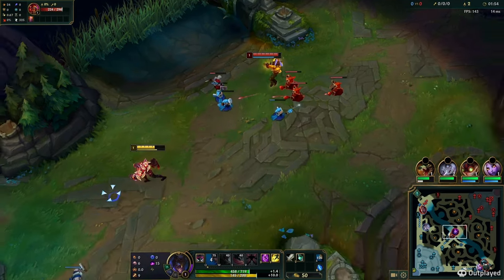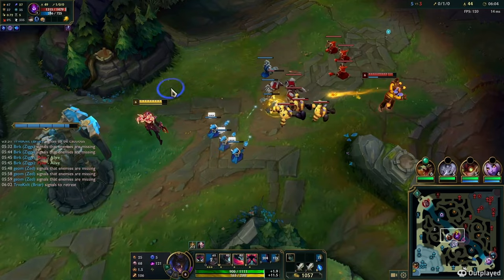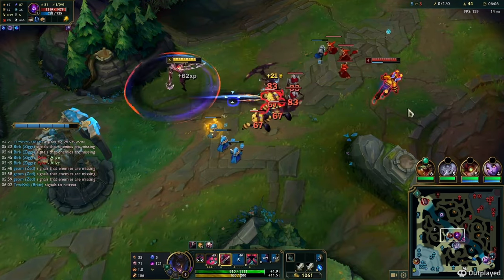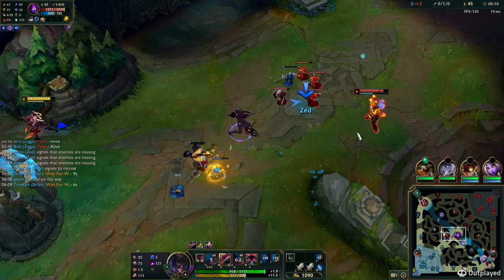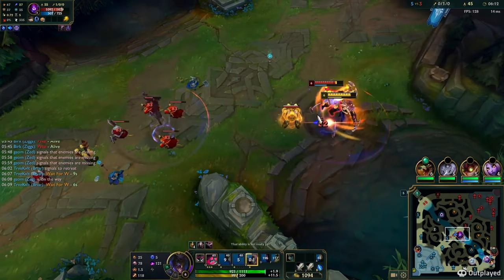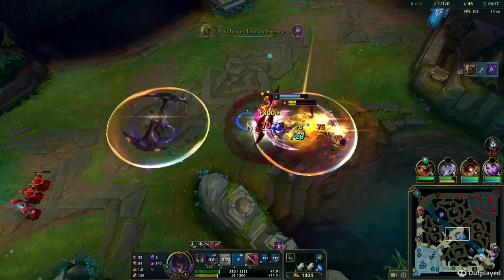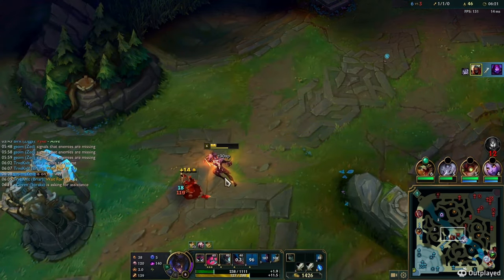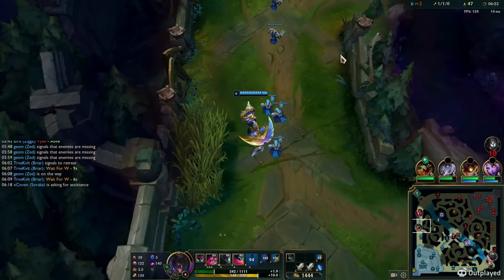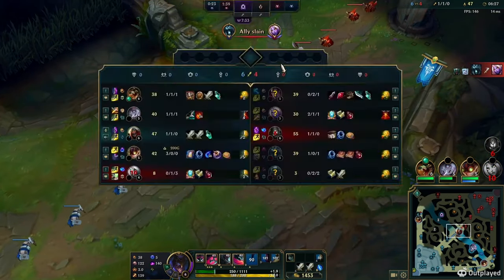The early game goes by relatively quickly — we're both level six. I see my jungler on the right, so I use my W in a weird way just to give Malzahar some confidence and hopefully have him walk forward. Then I take my W and alt onto him, throwing the Qs right before the Malzahar ult. Usually against Malzahar when you alt onto them, you want to Q straight away and your Qs will come out while you're ulted, like it did there. I make sure I get the kill, which I did.